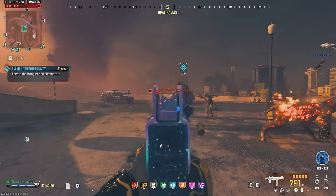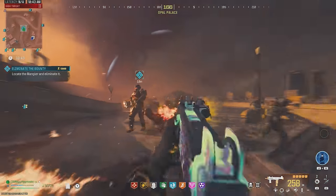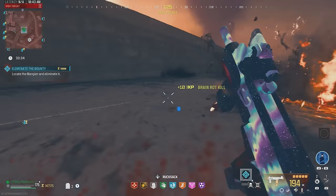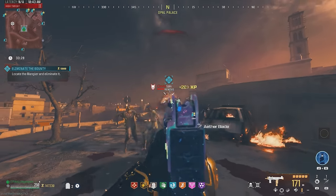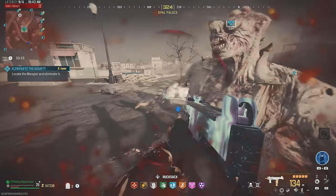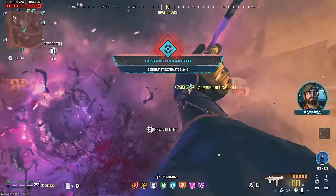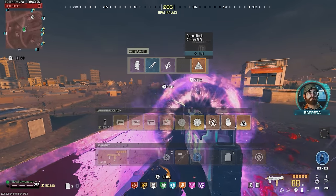Alright, Mangler's right there, let's start taking out some of the normal zombies in front of us. Already broke the Mangler's armor — we're just eating into his health bar. He's almost halfway dead. Let's throw that blade quickly and get some of these normal zombies as well. Just a few more shots — contract complete. Let's see what we got off that elemental pop recipe. Definitely gonna stow that for now.